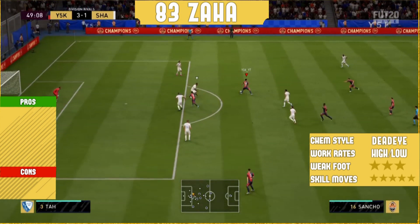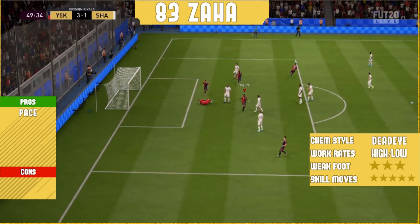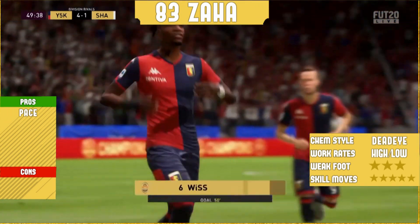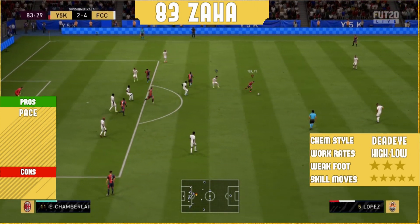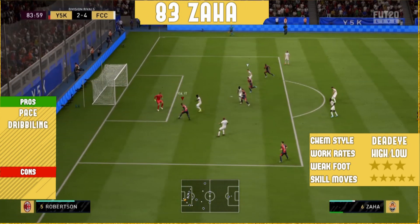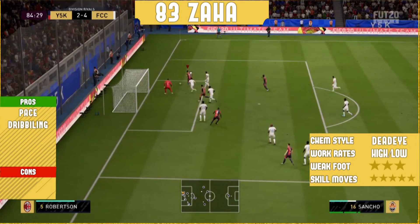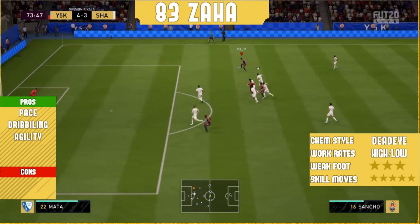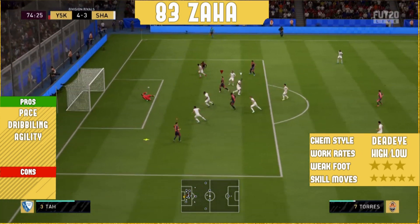Starting with the best thing, which is going to be his pace - 91 pace. Trust me, in game he is so quick. He can get in behind easily, so if you like your striker to get in behind, Zaha is the player you need. Another great thing is his dribbling - really good dribbling in game, and trust me no defender can take the ball off him easily. The best thing about his dribbling I have to mention is his agility: 87 agility, which is so good in game.